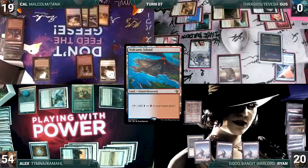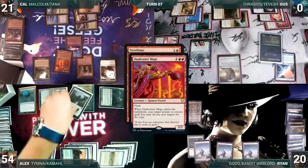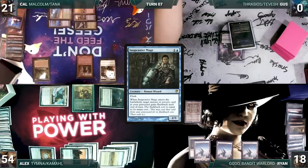During his draw step, Cal draws two extra through Sylvan Library, putting two back on top. He plays a Volcanic Island for turn. He casts Twin Flame targeting Imperial Recruiter. He holds priority and flashes in a Dualcaster Mage. It resolves, triggers, and targets Twin Flame. In response, Alex casts Swords to Plowshares, exiling Dualcaster Mage, with Cal gaining two life. The ability resolves, Twin Flame copies, Cal gets another Imperial Recruiter, and it triggers — Cal fetches up an Eternal Witness. Then the original Twin Flame resolves, copies Recruiter again, and Cal fetches up a Snapcaster Mage. He moves to combat and attacks Ryan with both copies of Recruiter. Ryan takes it, and Cal passes.